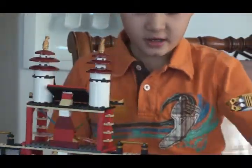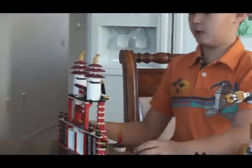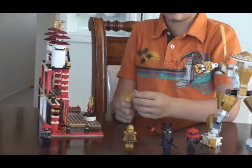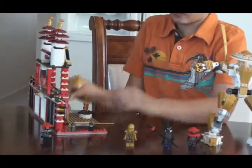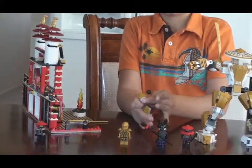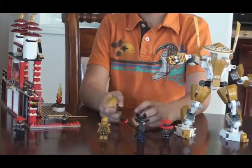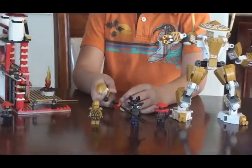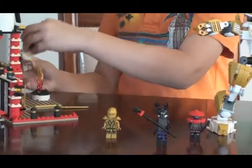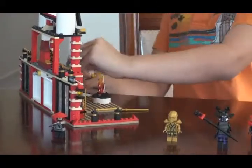The nice features they have is this little fireplace. Now there is a gong. Sensei Wu actually uses it — Sensei Wu gets the gong stick, or whatever it is called, and he just uses it on the gong like that. It is not like a real gong, so it won't make any noise. That is the gong.